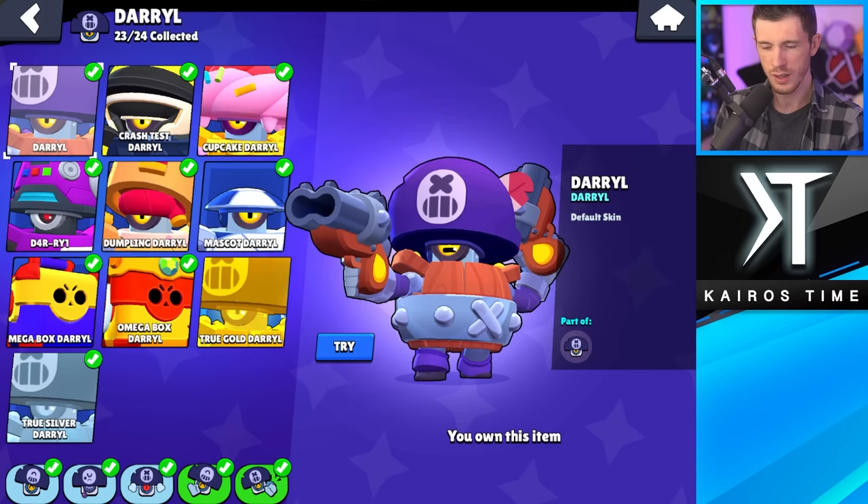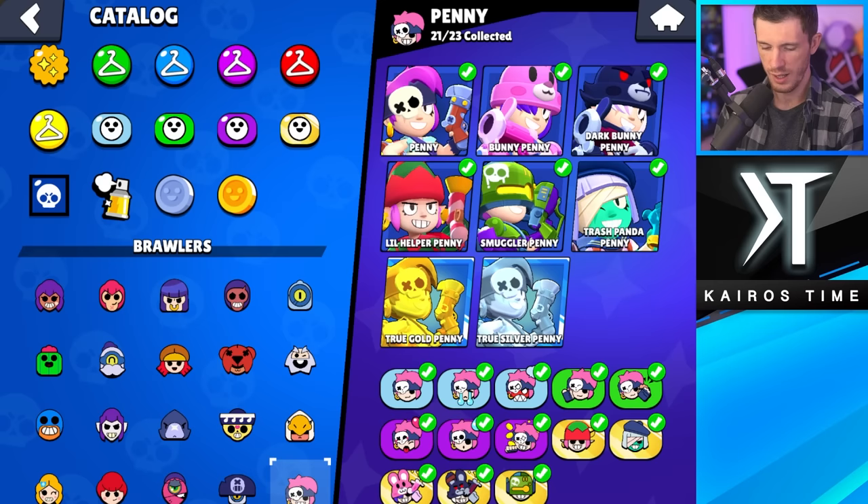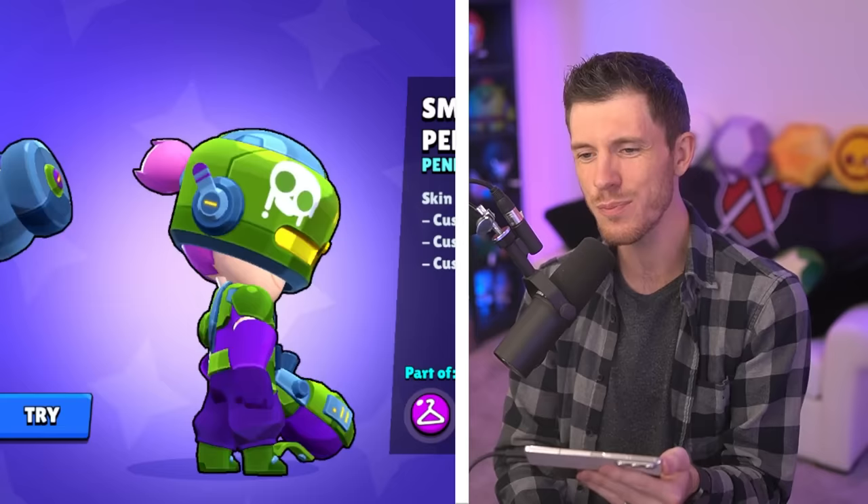Least favorite Darryl skin is Mascot Darryl — I don't watch the sports. I think Cupcake Darryl's my favorite. The skin is great; I almost forgot about it. Least favorite skin for Penny is Little Helper Penny. I don't know what it is about people not liking Smuggler Penny, but this is my favorite Penny skin. Trash Panda Penny's a close second.